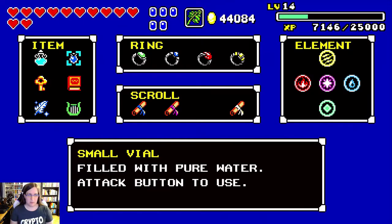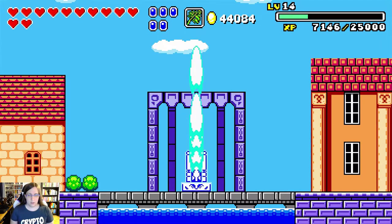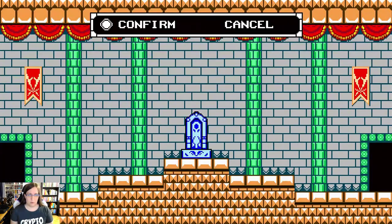This is the save file from my most recent PB, so it's got what you'd expect right before you go and fight down for. Full curative items, although I won't be using them, and Celestial Gear.